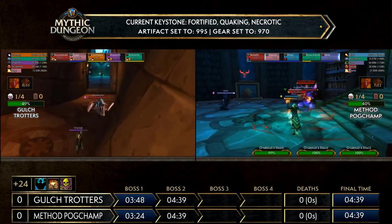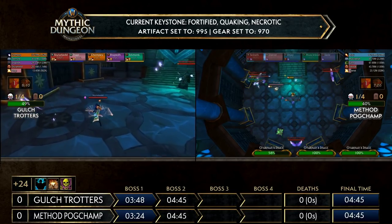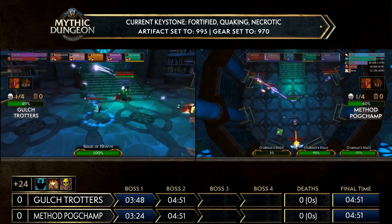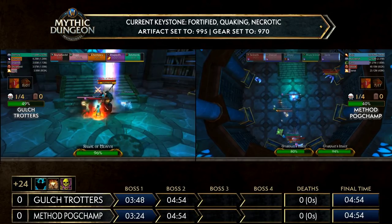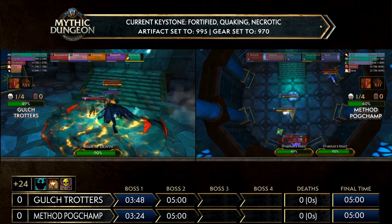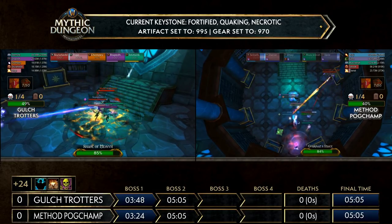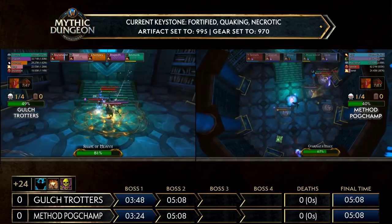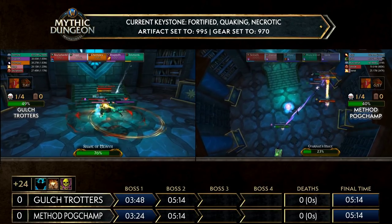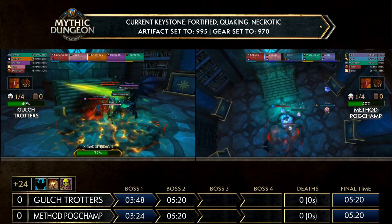On the tournament server there are set rotations of the extra phases — it's always Arcane first to reduce RNG. Both teams go through this Arcane phase first; it's almost impossible to skip and requires an insane amount of damage. The birds also scale with plus-45, just like the Volatile Energies on Curator, so they're not easy to deal with. Method Pogchamp plays it safe and kills one bird at a time to make Elserath's life a bit easier. They finally down the last Guardian's Image and wait for Shade of Medivh to respawn.